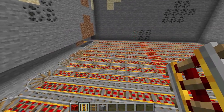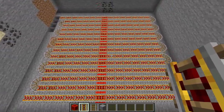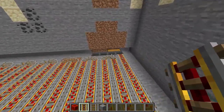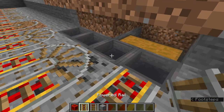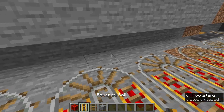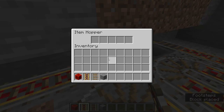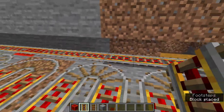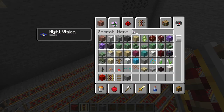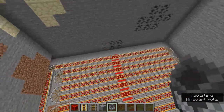Once you've gotten to this point you should have rails zigzagging back and forth to the edges of the chunk border for almost the entire area, just one block away from the edge on both sides, with powered rails going through. From here just put normal rails to make the turns, put a redstone block somewhere in the middle to power the powered rails, and now you have a full setup going all the way around. Add a hopper minecart and give it a push — now it's going.